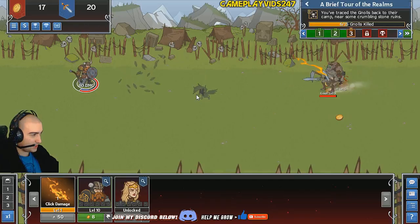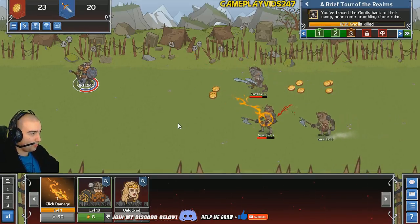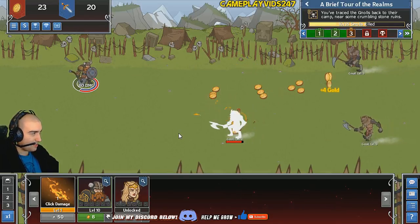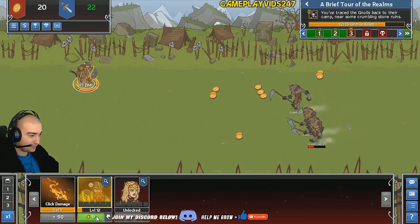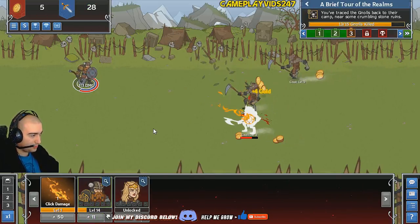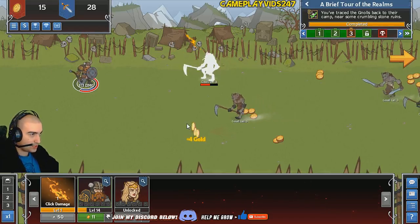He actually attacks quite slowly, doesn't he? It's not even per second — I think he probably attacks every four seconds or so. As I said, this is obviously free to play, so I would love for you guys to play along with me — you can even teach me some tricks of the game. With idle games it's hit and miss; sometimes I do really well, sometimes it takes forever for me to learn. A lot of those crows are coming by there. Area complete as well.